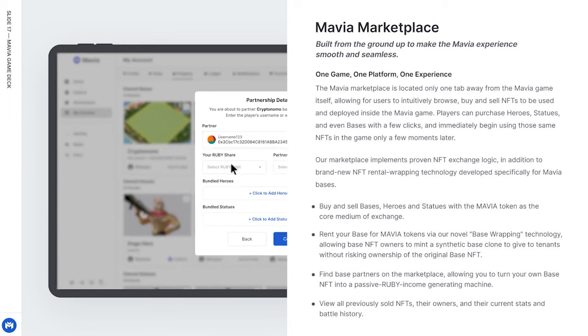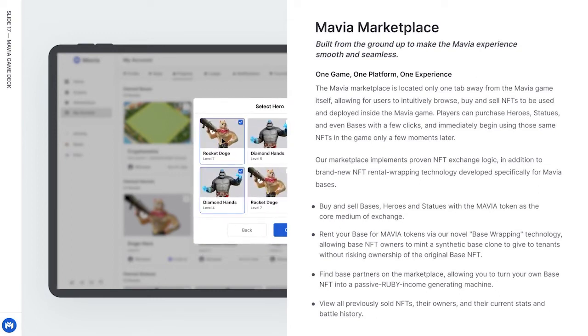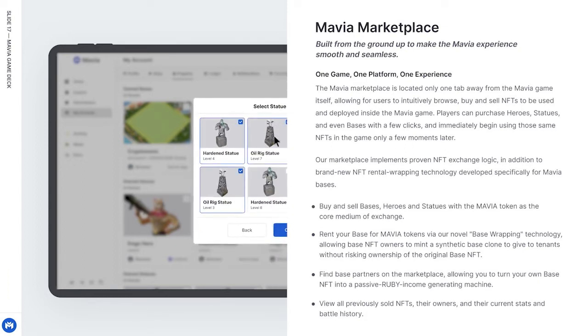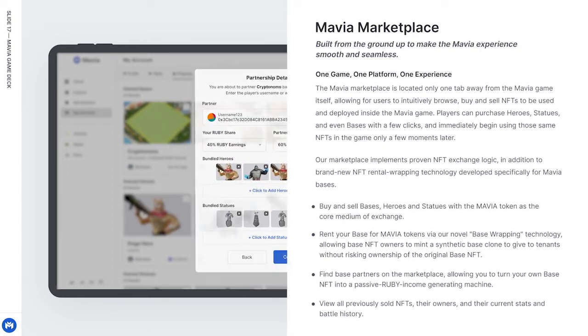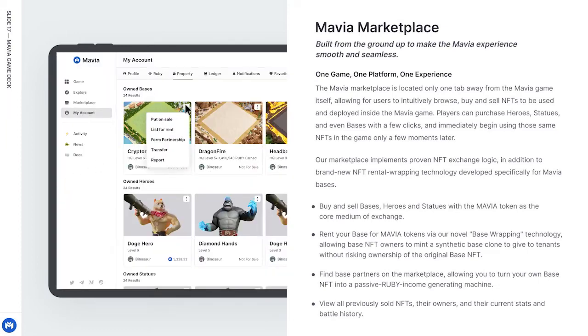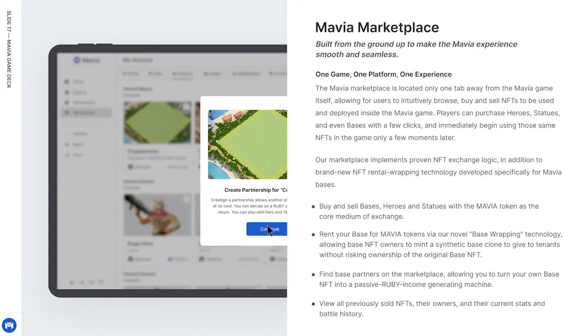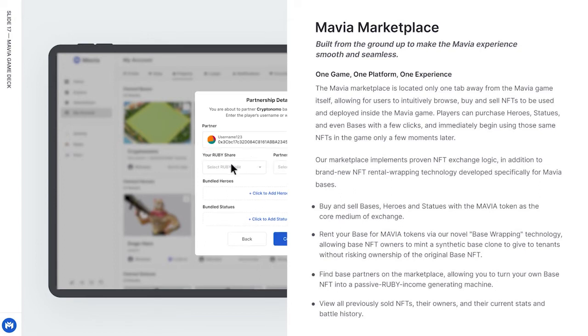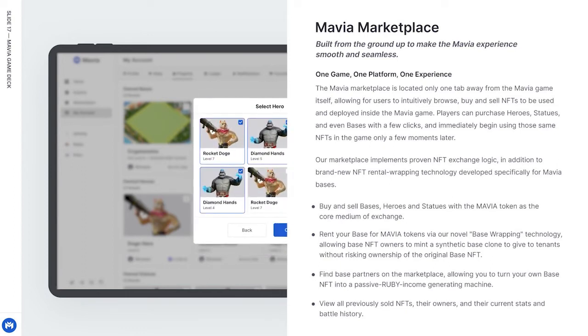You can buy and sell bases, heroes, and statues with the Mavia token as the core medium of exchange. You can rent your base for Mavia tokens via the novel base wrapping technology, allowing base NFT owners to mint a synthetic base clone to give to tenants without risking ownership of the original base NFT. You can also find base partners on the marketplace, turning your base NFT into a passive Ruby income generating machine. Finally, you can view all previously sold NFTs, their owners, and their current stats and battle history.